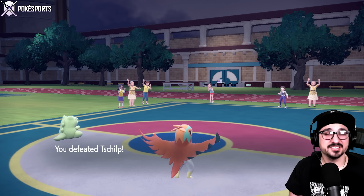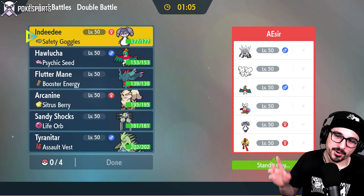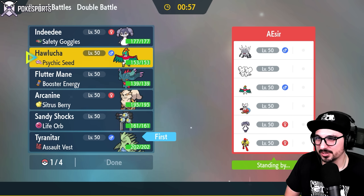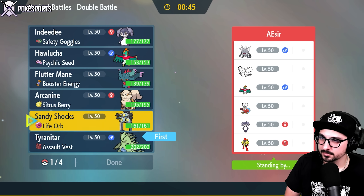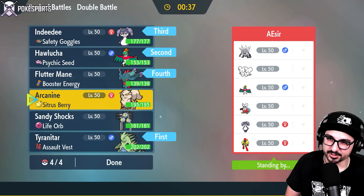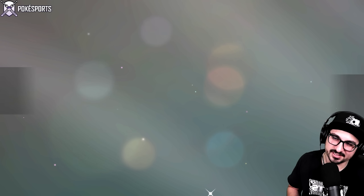Hawlucha did not use a single move in that battle, but hopefully this third battle will give us more of a Hawlucha showcase. What are the odds Hawlucha faces Hawlucha on the ranked ladder? And there are four Normal Pokémon with Dondozo/Tatsugiri in the back. I'm going to hold Hawlucha for now — if I'm seeing Indeedee/Armor, I need to prepare for that. I think I'll go Hawlucha and Tyranitar, with Indeedee in the back and Flutter Mane as late-game.